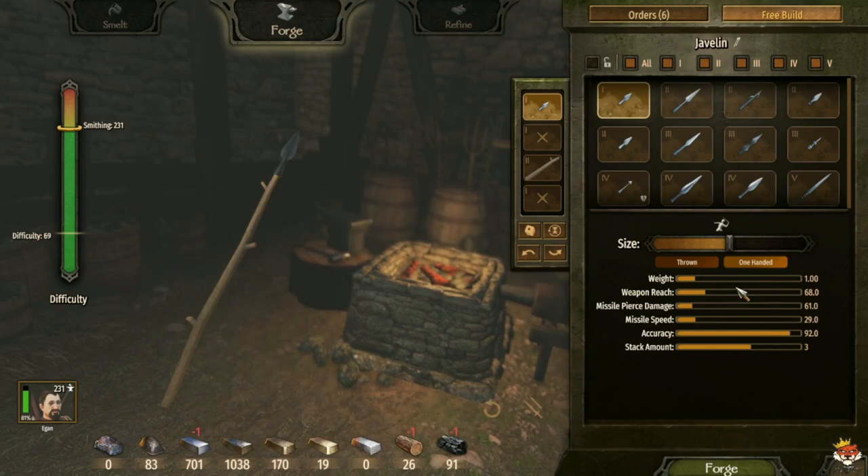I recommend looking at how much each weapon sells for, because that determines how much Smithing experience you get. Once you get all of these unlocked — which won't take long, especially getting to 75 Smithing, maybe two or three focus points — you're good to go.